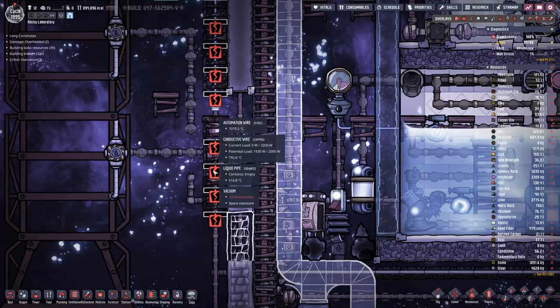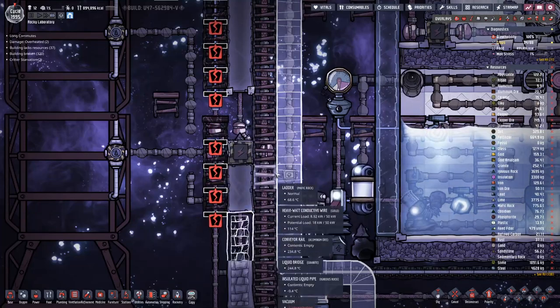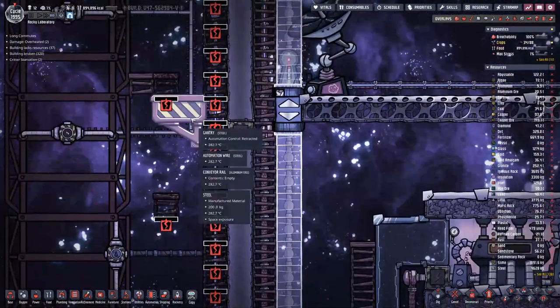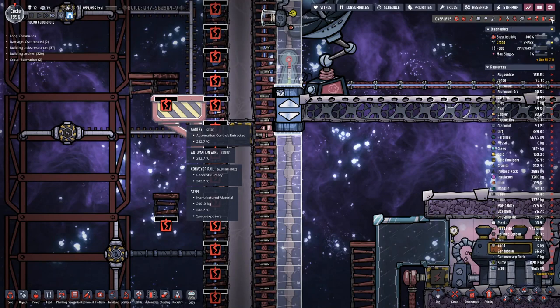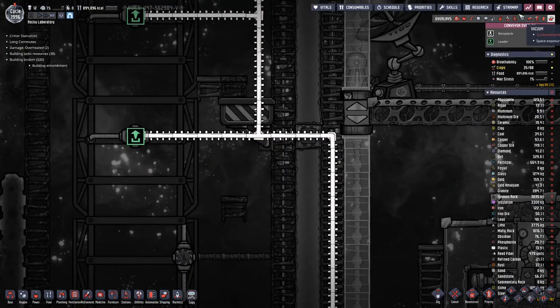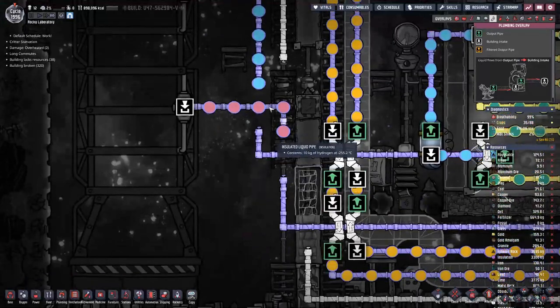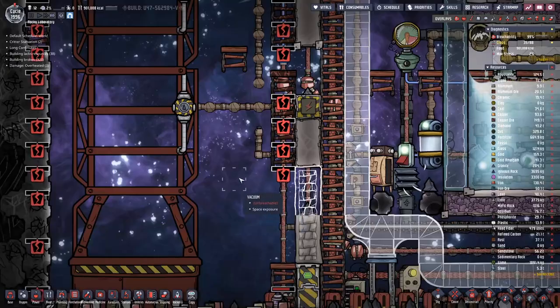We broke the switch, which we would only need if we needed to get that one going. The rail still connects there, and the two bridges broke but we can easily replace those at the end.